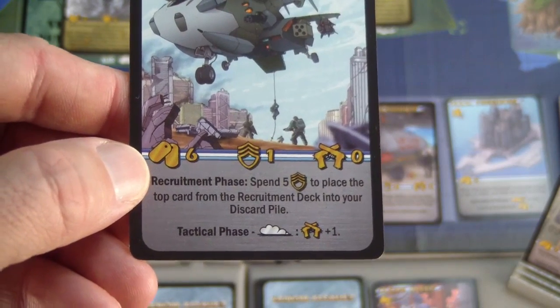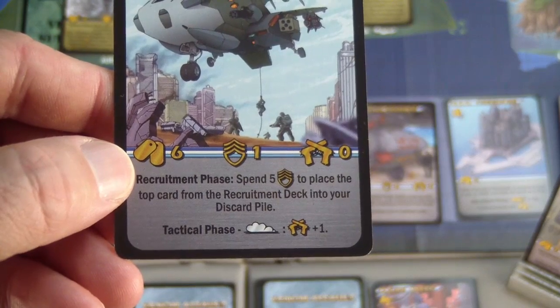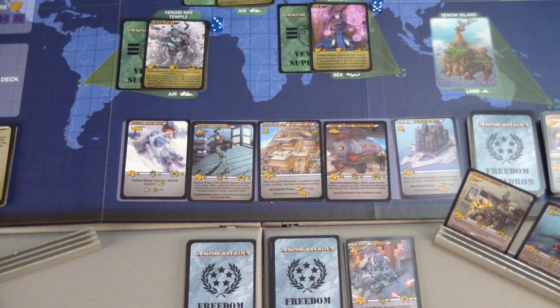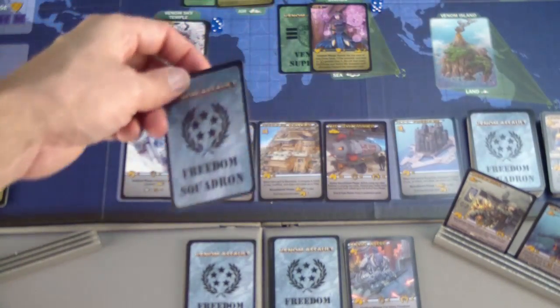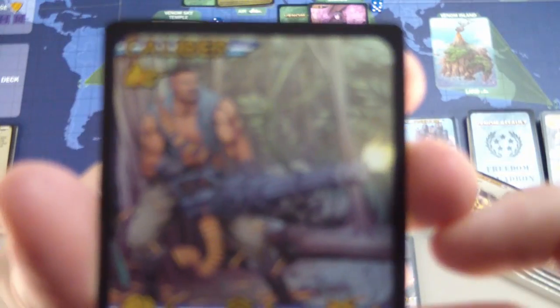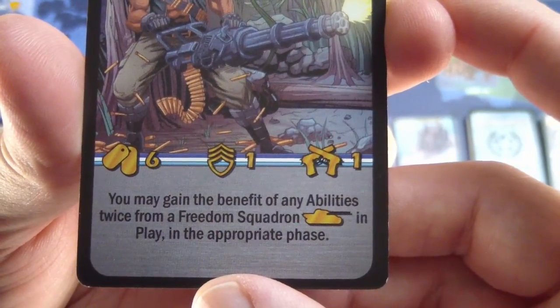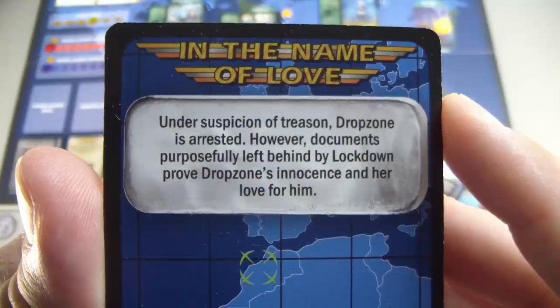I'll use the Hornet in the recruitment phase to spend five and place a top card from the recruitment deck into my discard pile, taking my chances there to maybe get a better card. We will get Caliber - I already have a copy of Caliber in my hand right now. Now we have two.